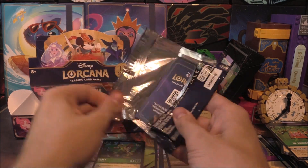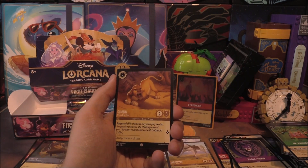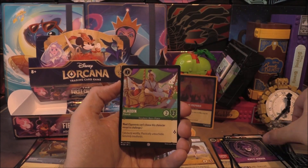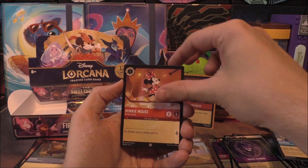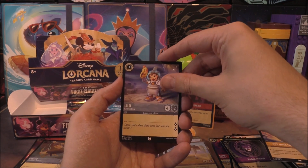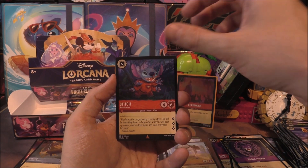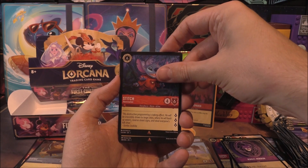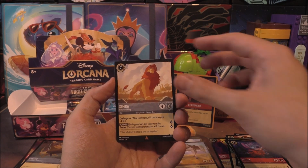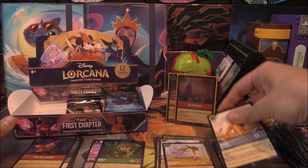This side has given us two legendaries so far, one being a holo. Who knows, we might get another one. We've got Simba, The Wardrobe, Aladdin, Merlin, Minnie Mouse, Goons, Triton, You Have Forgotten Me, and Lilo. Then a rare of Stitch. Very nice — we've got the Lilo and the Stitch. Can we go for a full Stitch pack? We've got a rare of Lilo — wait, it's Simba. And an uncommon Fan the Flames — actually that's a rare. Three packs left on this stack.